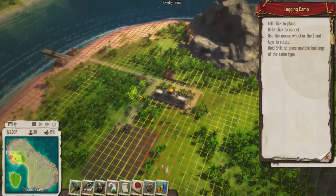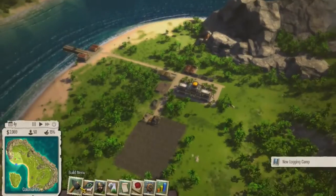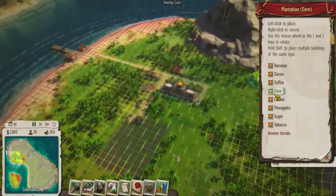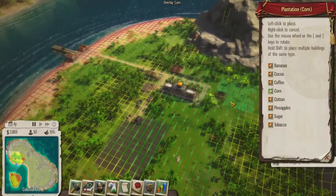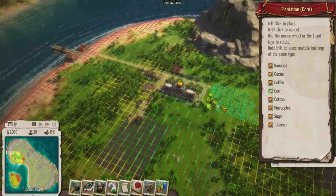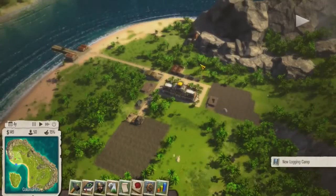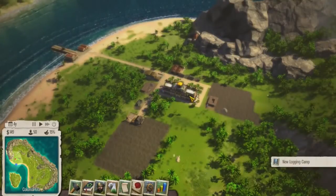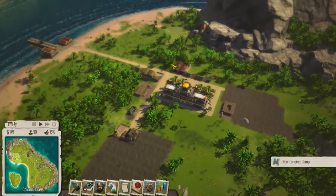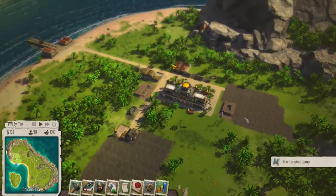We're lucky we started off near some trees so that logging camp will fit in right there. It started us off with a plantation too, which is great. Generally you want to get plantations and ranches started right away as they're your primary resource acquisition for exports in the early era. The game actually has three eras now - we're in the beginning of the colonial age and we go all the way up to the modern age.